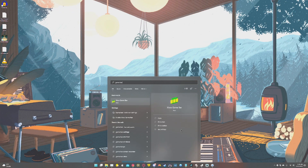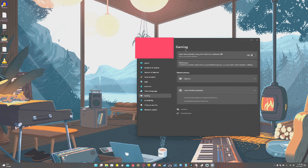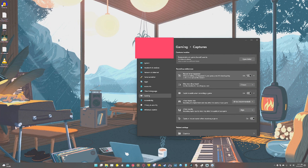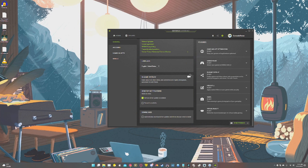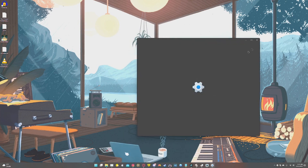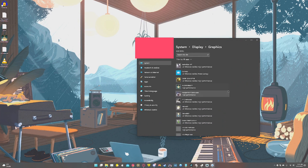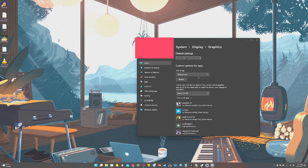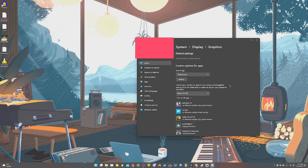Turn off all overlays including the game bar. Search 'game bar' in the start menu and turn off anything relating to it. Turn off game DVR in Windows 10 gaming settings as well. If you have GeForce Experience, turn off the NVIDIA GeForce Overlay, and if you have Discord, turn that off as well. Go to the start menu and type 'graphics settings.' Toggle hardware-accelerated GPU scheduling on, add the Star Citizen and RSI Launcher executables and set them to high performance.